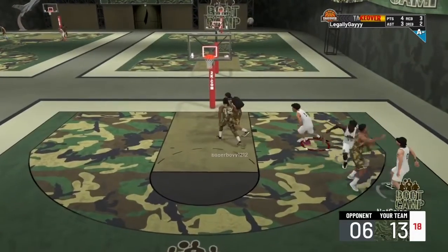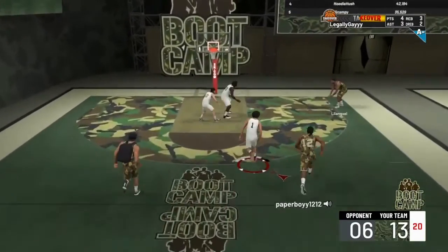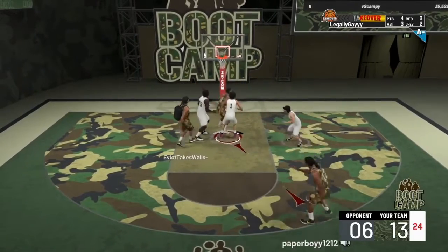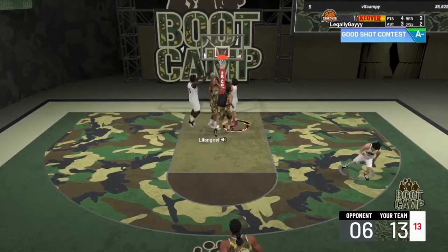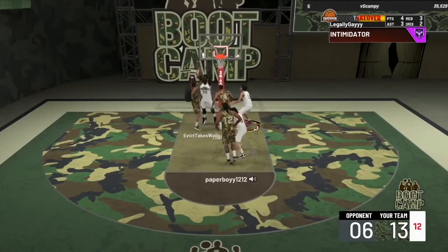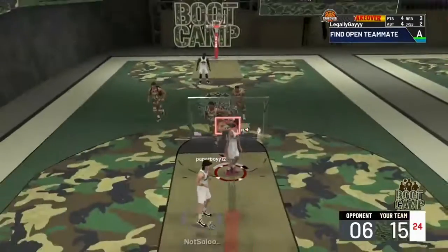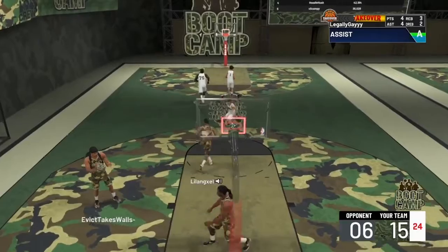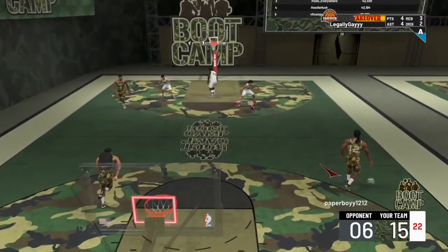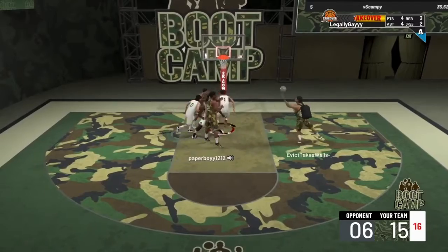They get the rebound but it's all good — they're scoring more than they should but we end up winning regardless. You can see that Intimidator badge activate right there. These guys probably had no badges while I had some. I passed up to my teammate instead of going for the fast break dunk myself. Also keep in mind I don't have flashy dunks yet, so I can't really get contact dunks like that.